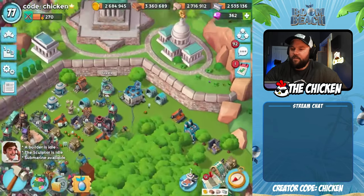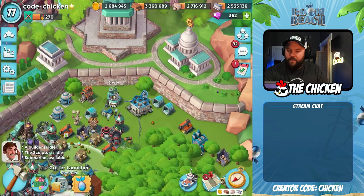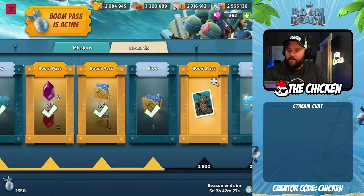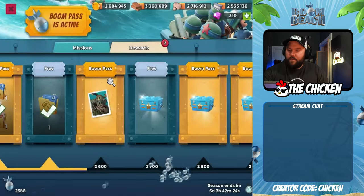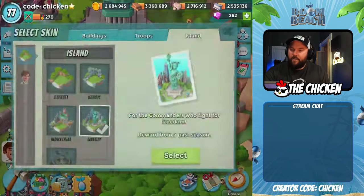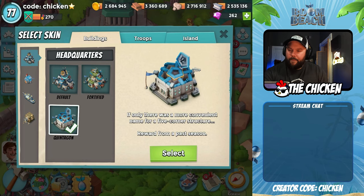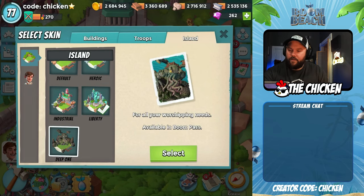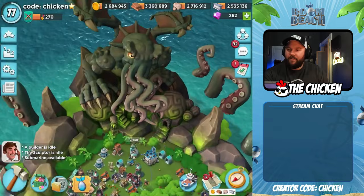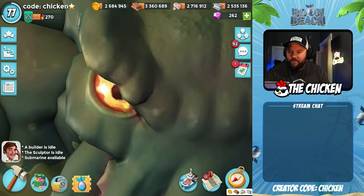I'm so gonna load this one up — this one's gonna be crazy. Wait, where's my Deep One? I gotta get one more — I was wondering why it didn't say claim. Now we should have it. We're gonna have the most frightening base in all of Boom Beach. Oh no, it's the island skin — okay there we go. Look at that, guys. It's so creepy — his eyes actually do move, which is kind of cool.